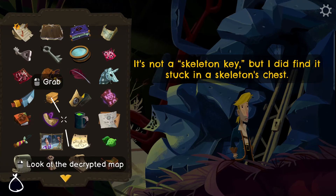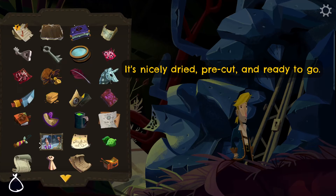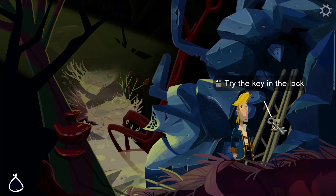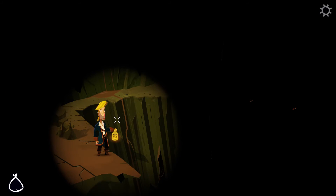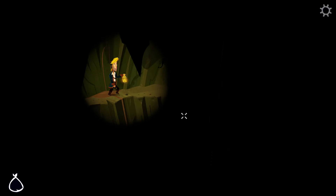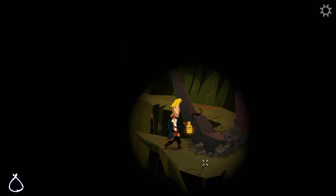It's not a skeleton key, but I did find it stuck in it. It's nicely dried, pre-cut, and ready to go. The keys gravitate to the top of our inventory. And because we already lit our lantern, we don't have to do it here, thus avoiding another pointless puzzle.